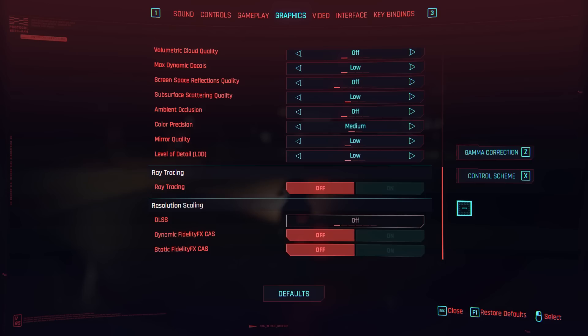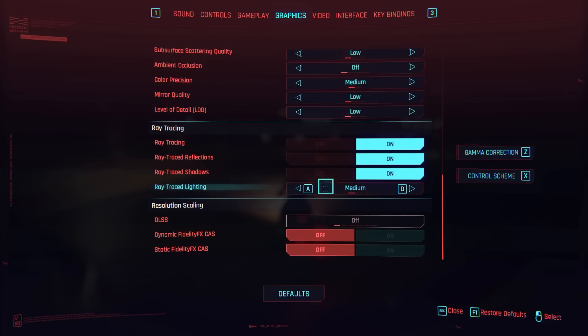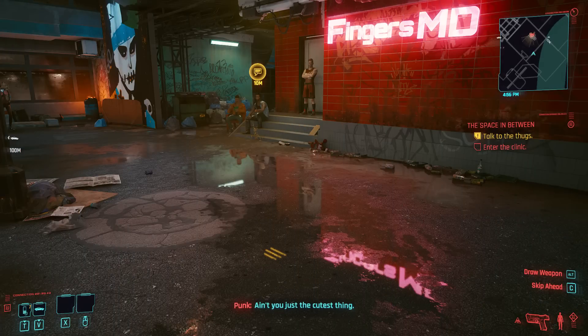First let's see what difference ray tracing actually makes in some supported titles, starting with Cyberpunk 2077. In Cyberpunk we've got options for ray traced reflections, shadows, and lighting, the last of which can be set anywhere from medium to psycho. With RT off the game is still visually quite impressive — puddles still reflect colour to an extent. Enabling RT takes these reflections one step further; puddles reflect actual text and well-lit neon environments create a fantastic feeling of immersion, and shadows are also more lifelike.